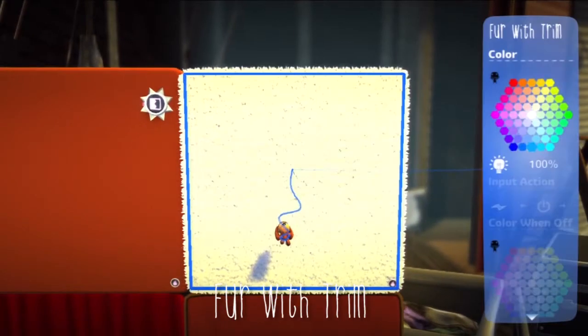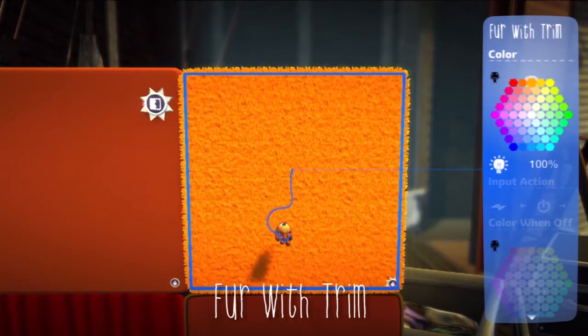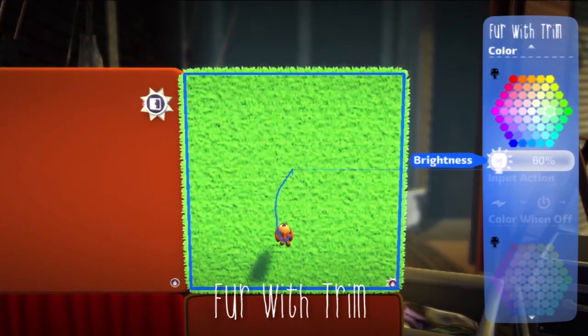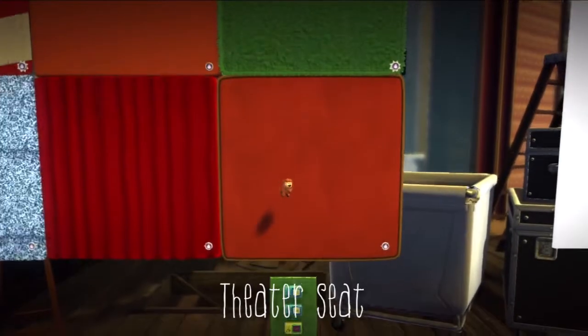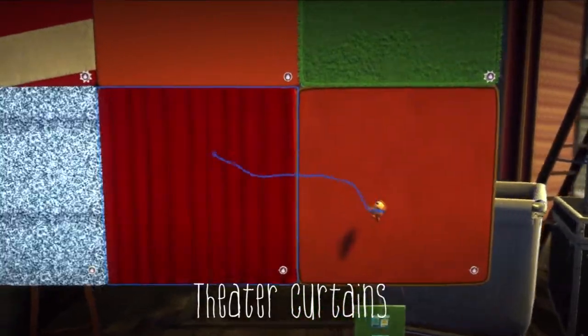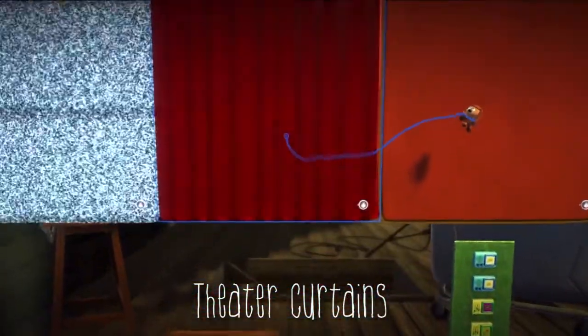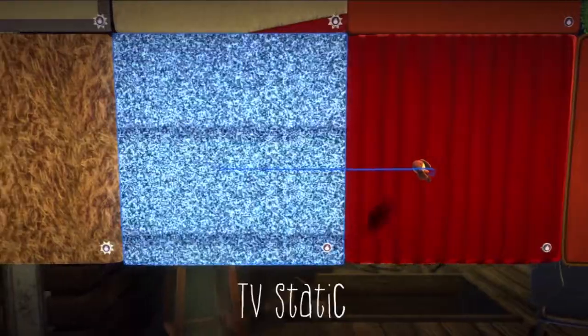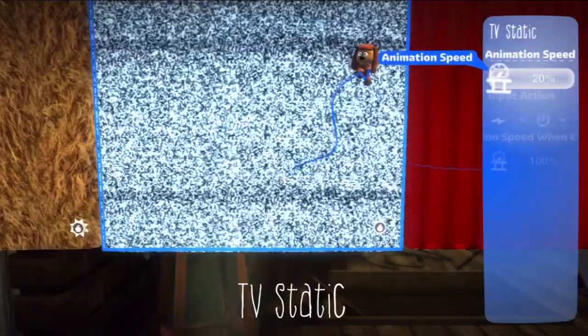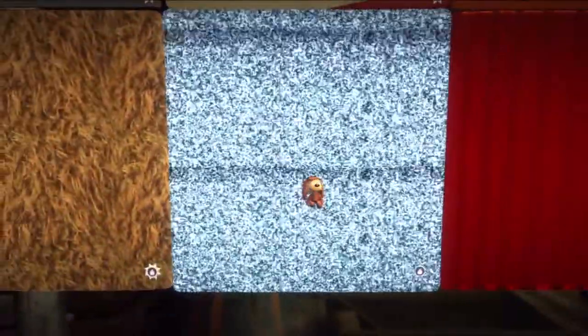Now here is the refer width trim, and you can also edit that and change its brightness. Now you have the stage material — I think that's stage — and then you have curtains. Very neat. Now you have the static TV material. You can change its animation speed, and that's just about it. Very cool looking, would make a nice broken TV.